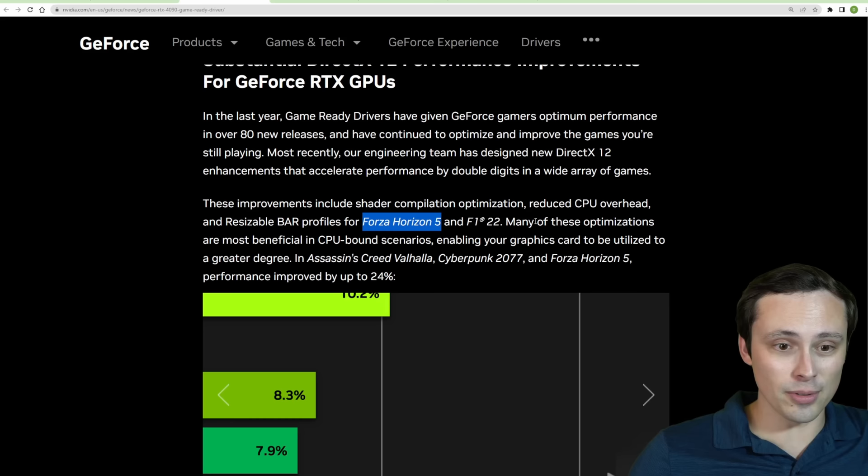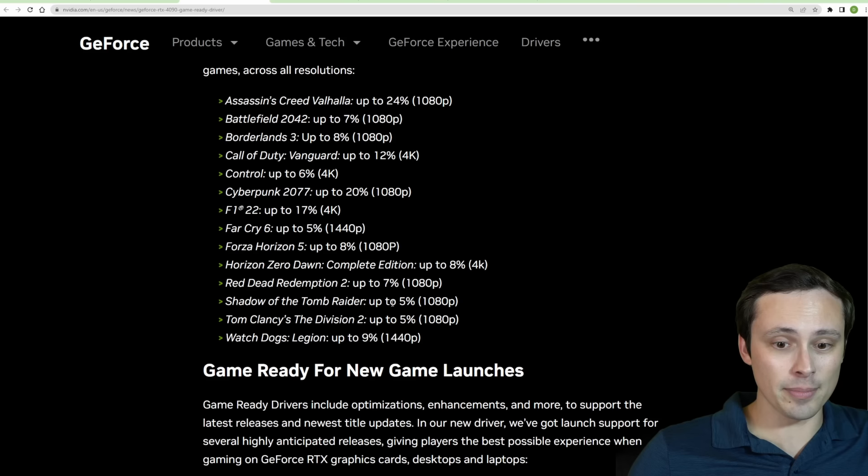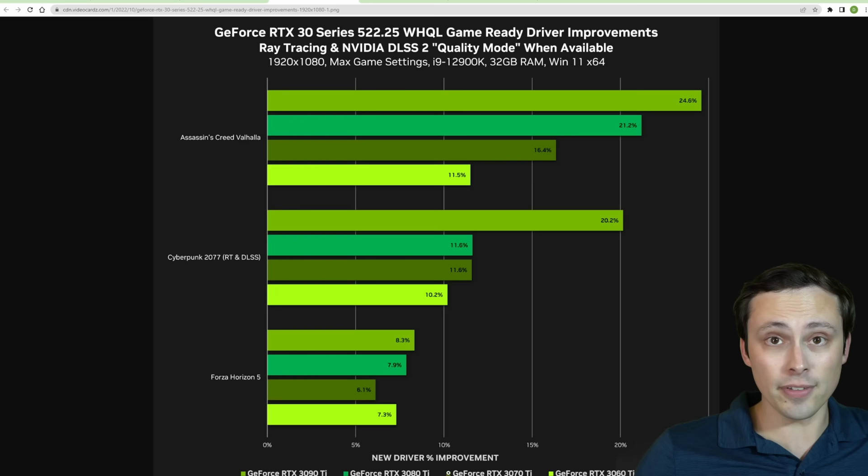It's good to see NVIDIA finally adding more games to their resizable bar profiles. They're also claiming we could see up to 24% performance improvements, though the majority of games would probably be much less. They're highlighting Shadow of the Tomb Raider at up to 5%, Horizon Zero Dawn at up to 8% at 4K, Forza Horizon 5 up to 8%, and up to 20% in Cyberpunk 2077. Different GPUs seem to respond to this differently.